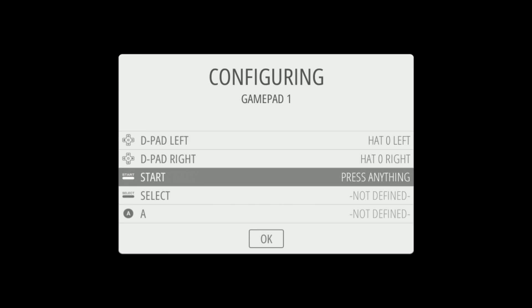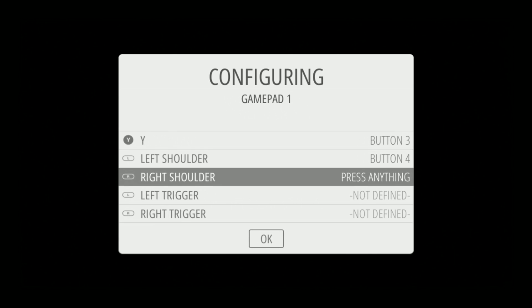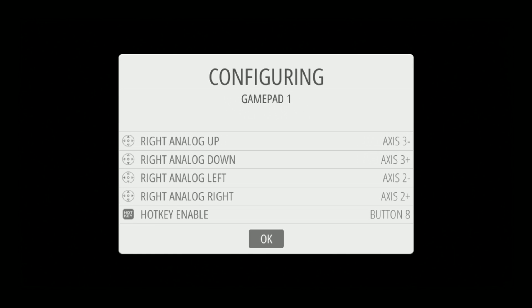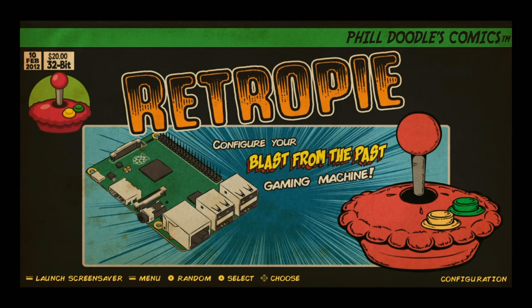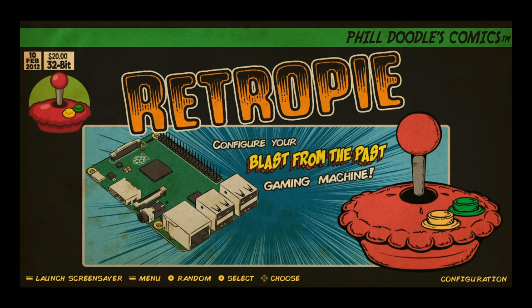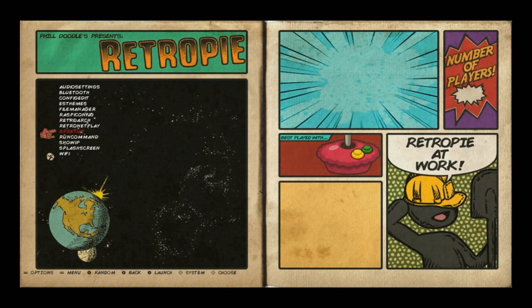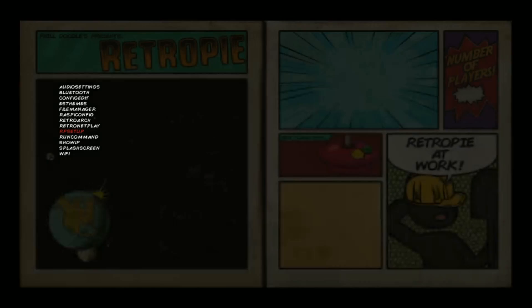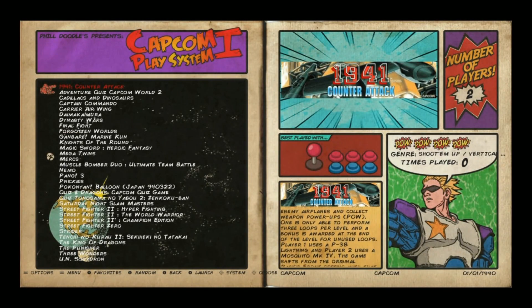Here we are. To get to this step where you're configuring controls and there's no background music, I'm going to put that at the end of this video. If you need help setting up this image from a first boot, check that out towards the end of the video. When you first boot up, you're going to have music and you'll need to hook up a keyboard to get your controllers configured. This is Phil's Doodle's 22-gigabyte image, running the Retro-Rama theme — a beautiful theme. This doesn't have a Raspberry Pi setup; it's RP Setup instead. It is running version 4.2.20, so a fresh RetroPie version.